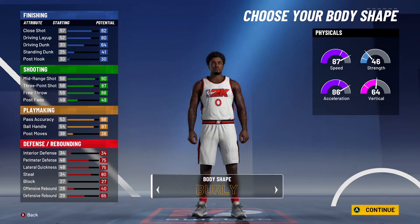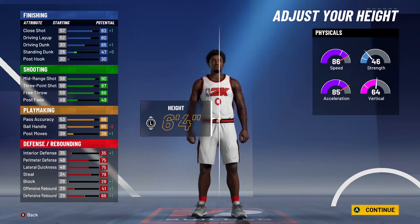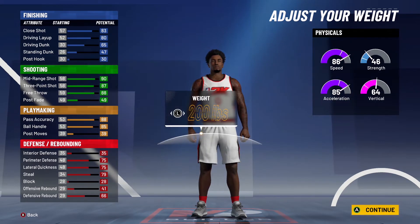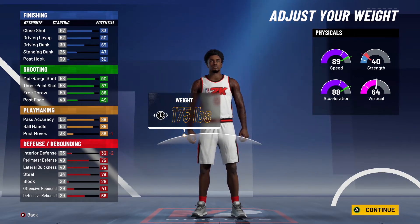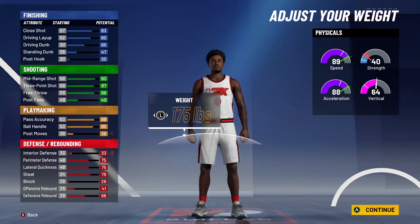For body shape, put it to burly. For height, put it to six-four. Putting it to six-four decreases minus two from ball handling but increases plus one for close shot, plus one for driving dunk, and plus six for standing dunk. For weight, put it to the lowest — that decreases post move and interior defense, which you don't need, but speed goes to 89 and acceleration goes to 88. With Gym Rat, speed goes to 93.